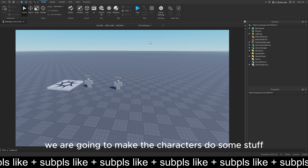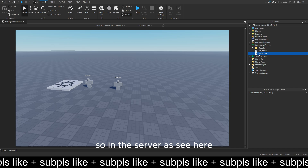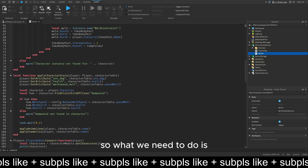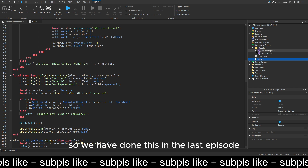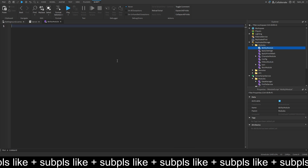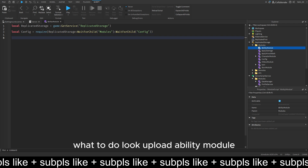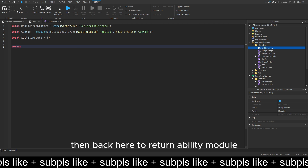First thing first, we are going to make the characters do some stuff. In the server, as you can see, we have the whole function for loading the character and doing this stuff. What we need to do is write the ability module. We created it in the last episode and we will just write it now. So we first get the config - just require storage modules, then config - and then we define local ability module and down here we return ability module.